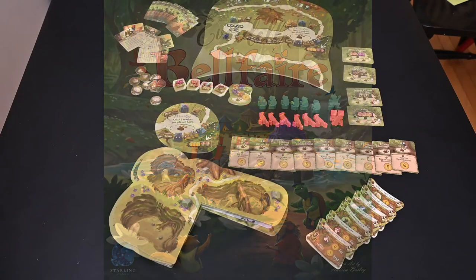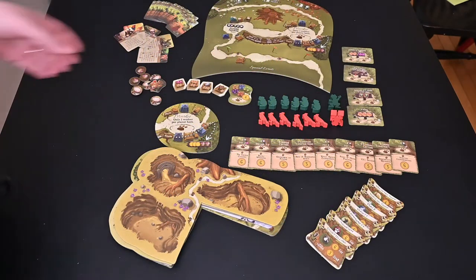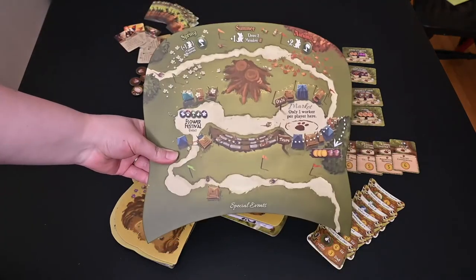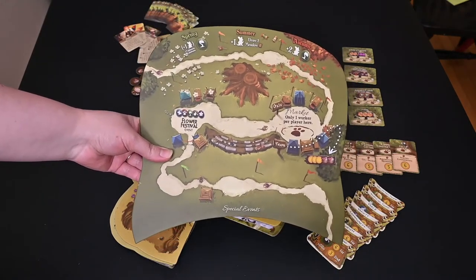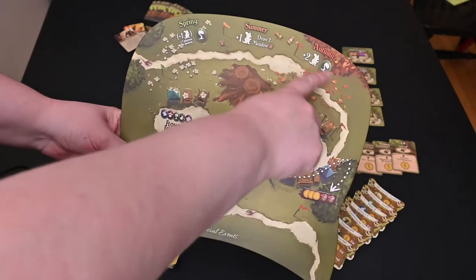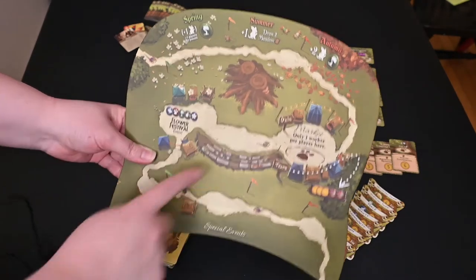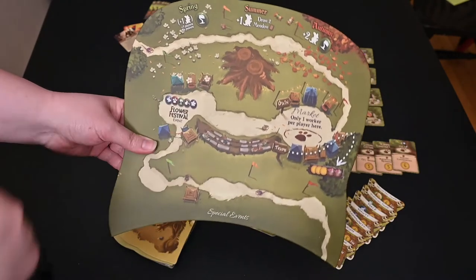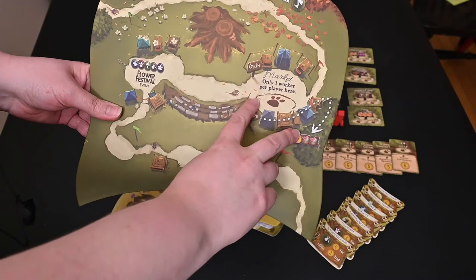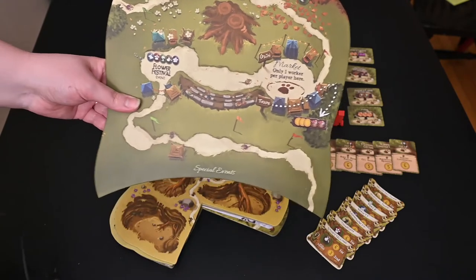Okay, so here's what we get in Belfair. Let's talk about the biggest aspect of it. We have the game board. So if you want to replace the tree, you can use this instead. This gives you the place to put all your meeples. You can put your cards here if you want, and it provides spaces for three other things that Belfair adds to the board.